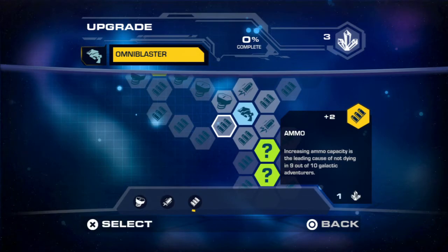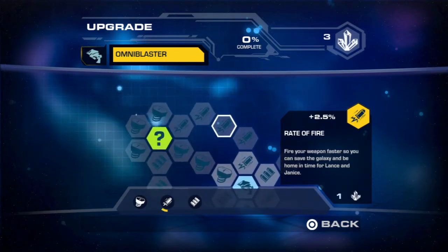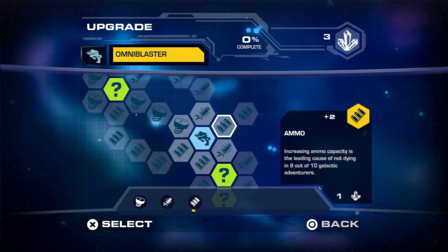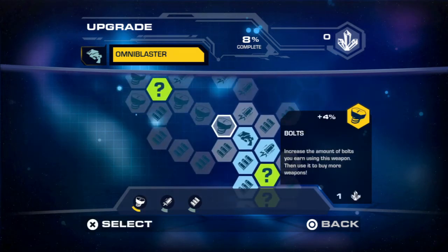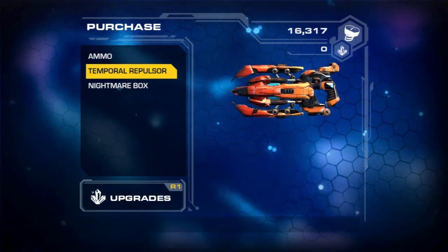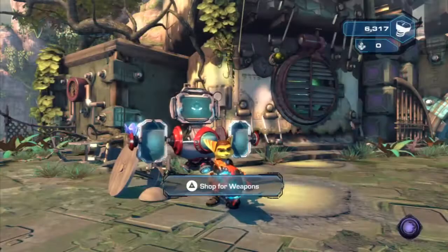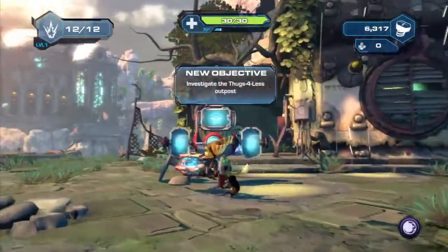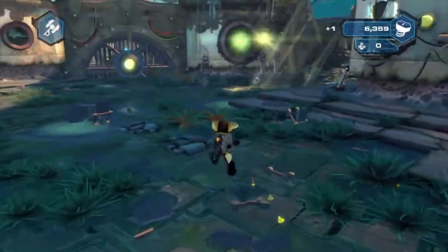So we start here and we can get increases ammo capacity. What's this — rate of fire? I do like rate of fire but at the same time I want to see what these mystery upgrades are, so we'll get that one, and that one, and that one, and that one — boom, done. We don't have any more raritanium, so we'll buy this other thing to find out. We have a couple weapons now — I need more raritanium because I want to upgrade my weapons. Love upgrading weapons.